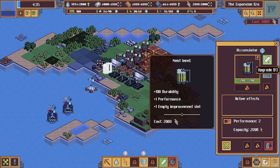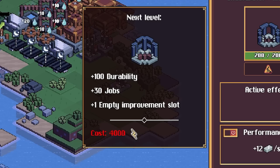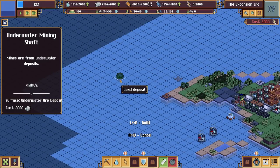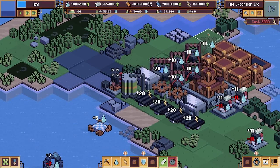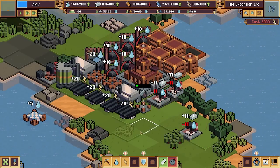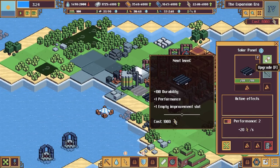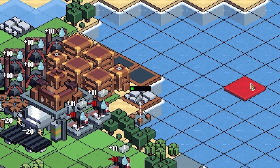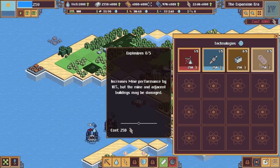Let's upgrade the accumulator so we can store twice the electricity. To upgrade the mines again they need 4,000 electricity. I might just keep building new mines - there's lead over there, we'll take that. We can now build all these fortifications around the base. I need to do all sides and also upgrade the solar panels and build more accumulators.